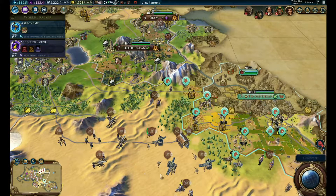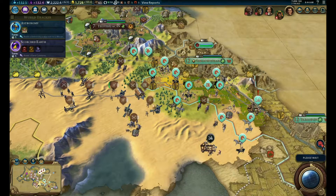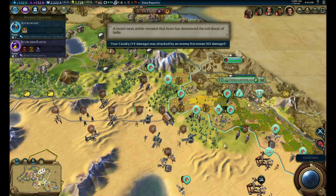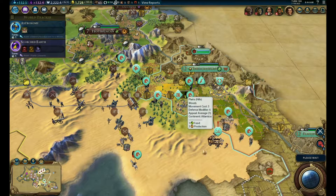Peter, we are a warmonger - I admit it, you can deal with it. Monty's got a lot of units - not enough that I'm bothered by it, but that's a decent amount. He's got at least as many as I do, they're just way behind in tech. It's just horsemen.